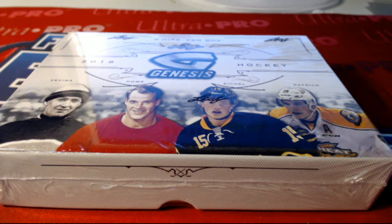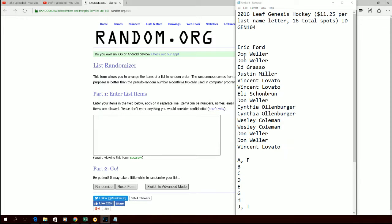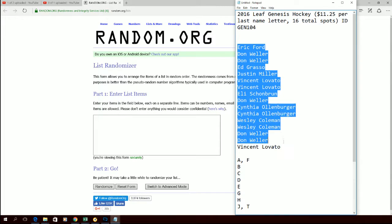Alright guys, 2016 Leaf Genesis Hockey — ID on this one is gen-104. Let's go ahead and get you guys over to our random screen. Alright, Eric you're up there at the top, Vinny down there at the bottom.